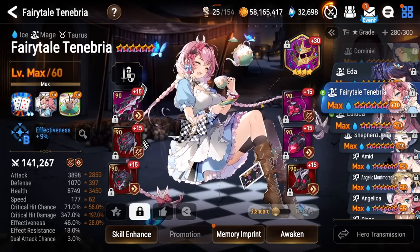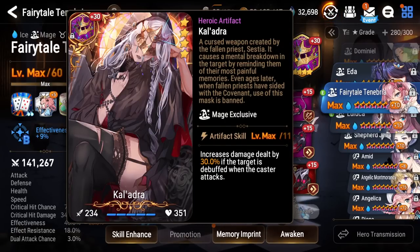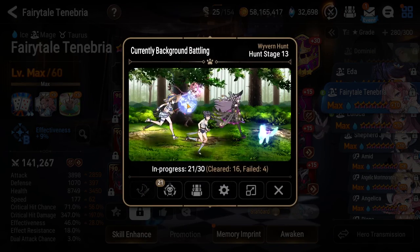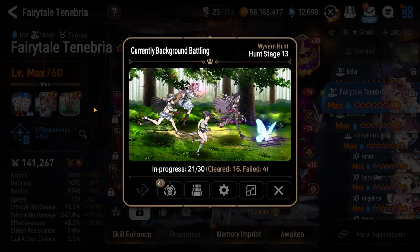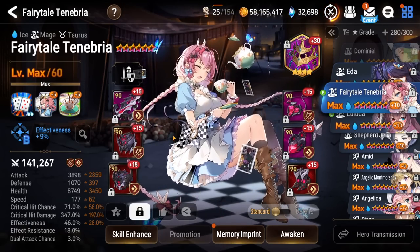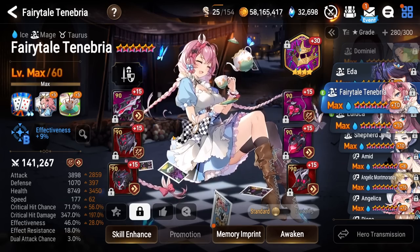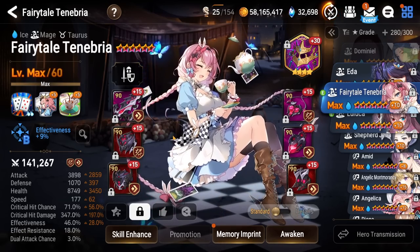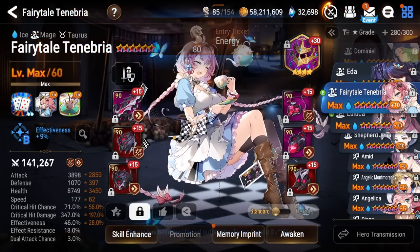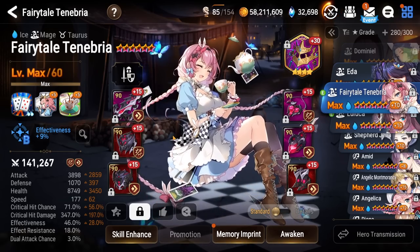Next up, we got Fairy Tail Tenebria on a full damage nuke build with Calaldra here as an artifact for more damage. She clears the first wave of Wyvern. If you want to check out all my hunt stuff, go ahead and check it out on the channel — I go through all the hunts and all the teams I use, and they're all pretty accessible. I try to keep my teams as budget as possible and tend to not build units exclusively for PvE.